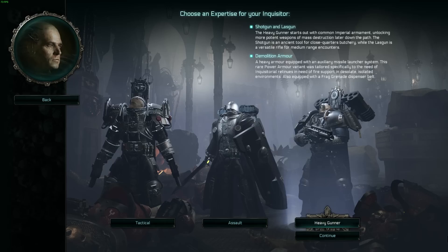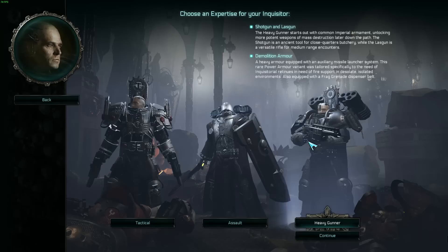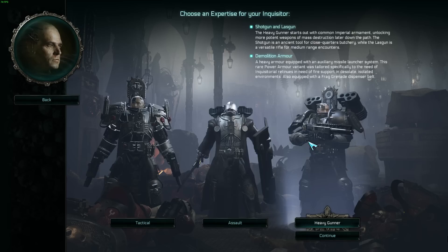Let's wrap up the video with the last expertise for our last class — the Heavy Gunner. He's got demolition armor, which has whirlwind rocket launcher pods on his back that do a ton of damage, though they have a higher recycle time so you can't use them constantly. That missile launcher does so much damage — when you're overwhelmed, you just press the button and boom. I love the demolition armor.